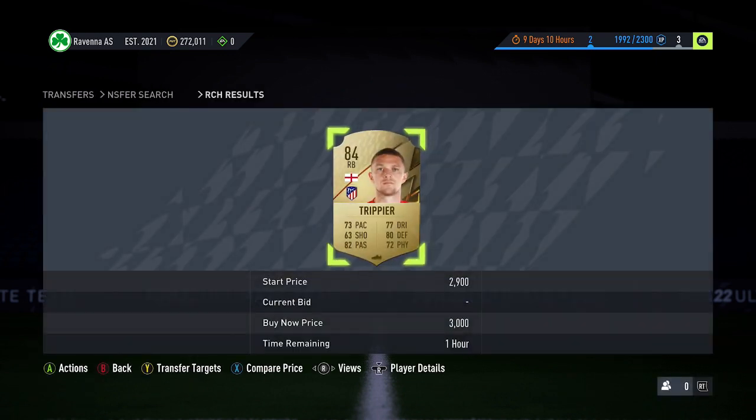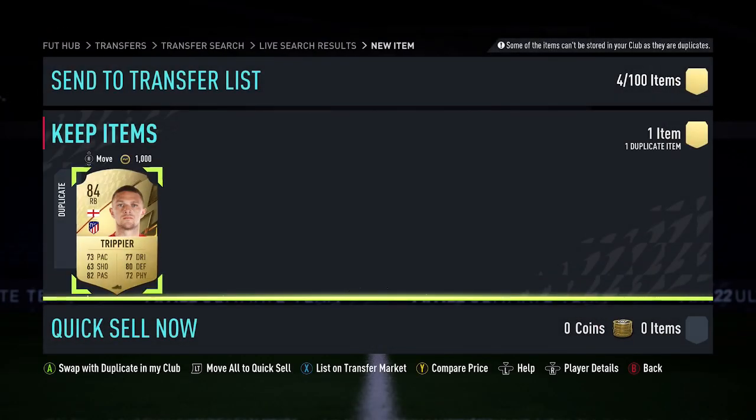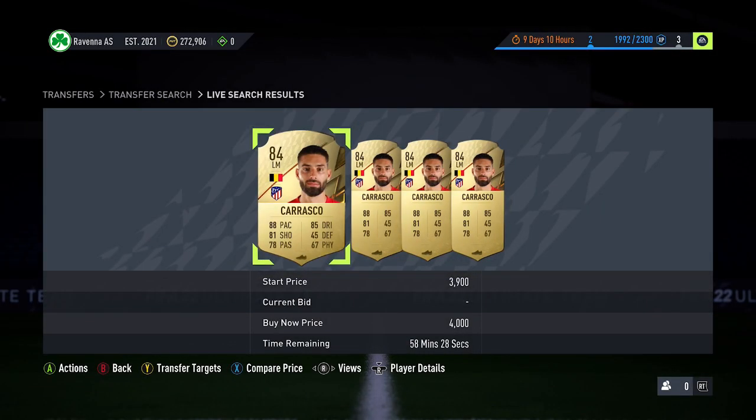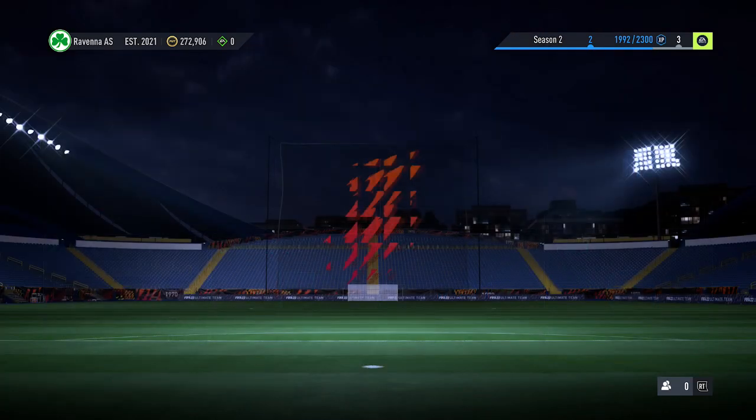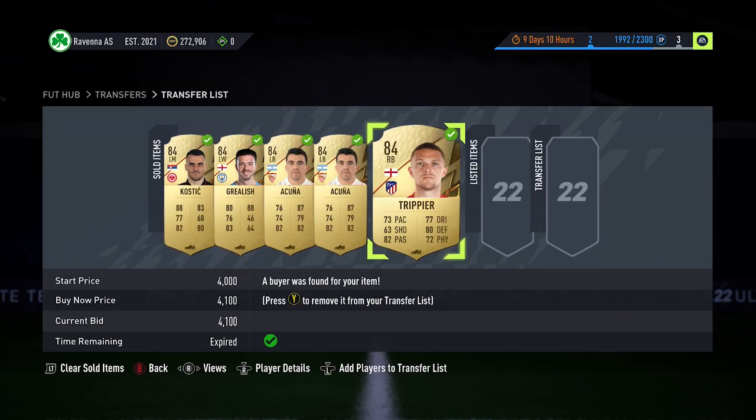Going into the next snipe now. Just going to pick him up for 3,000 coins — going to make around 1,000 coins profit. Like most of the cards in this video, the profit's been around 1,000 coins. So as long as you're making around that per card, it's usually pretty good because you can pick up a decent amount of them. Next up for this video, going to go for Carrasco just here. He's going to sell for 4,000 coins pretty quickly — four cards at that price. And then Trippier is going to sell for 4,100 coins, and he's gone and sold.